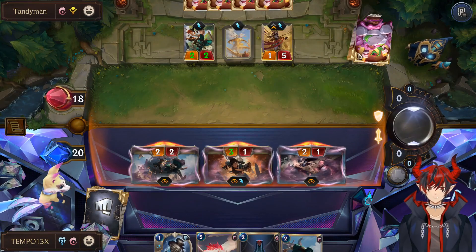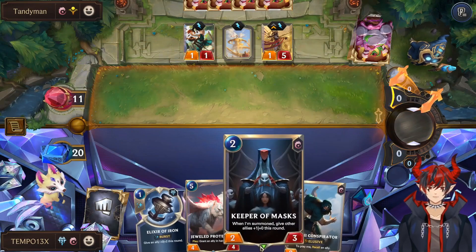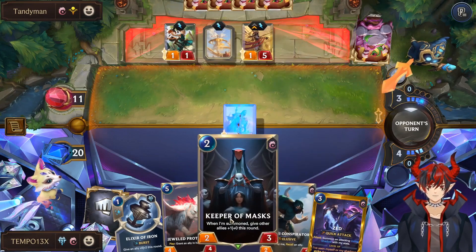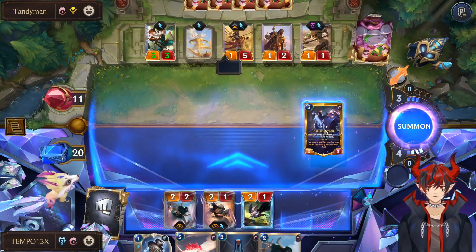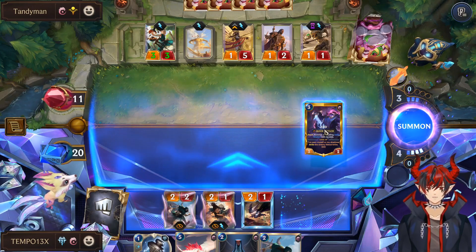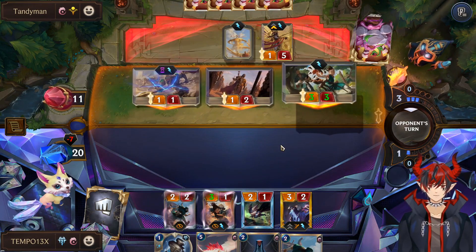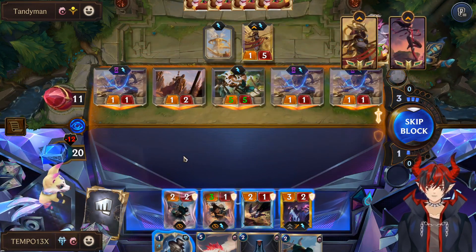Now we should probably set up to make our attack turn 5 a potential lethal, which I think we can, because we can do Zed on 3. And then Conspirator, replay Blade Scout, and Kiefer. So we're basically going to ignore what the opponent is doing here. Let's play Zed on 3 as planned. We don't really want to block with anything because we're going to try to commit to winning next turn.